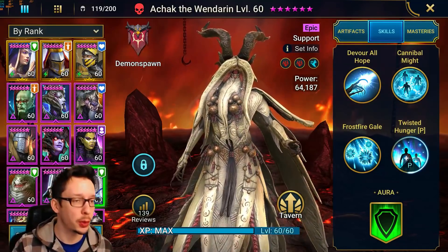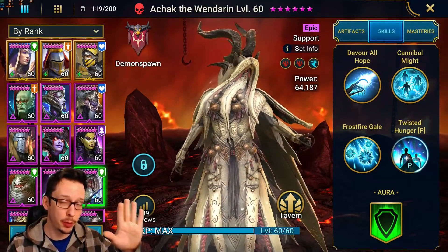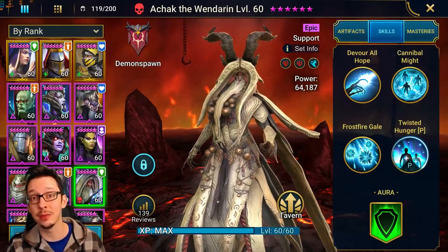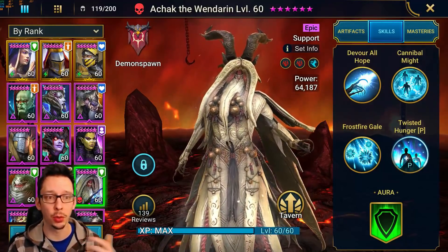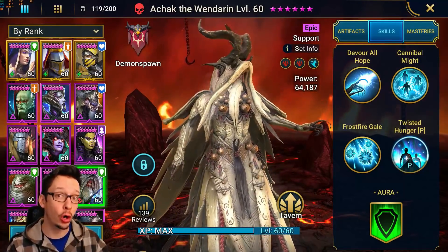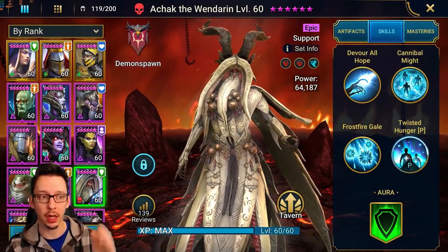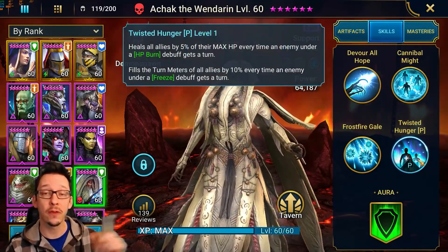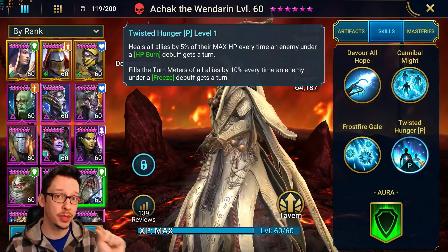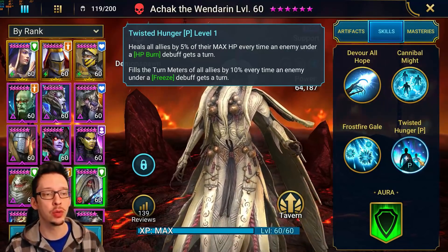Welcome to another Raid Shadow Legends video. Today I want to share what I've figured out about Achtowin Darn. I've seen other build videos but I've tested him in the Doom Tower and the arena, geared a little differently because the hard Doom Tower stat requirements are very high. First, let's go over his kit because it is fantastic — this is a game changer, but he's a little bit tricky to use and needs other champions to make him shine.